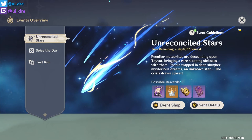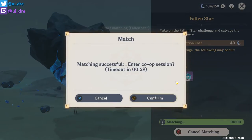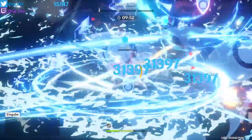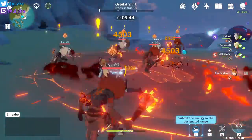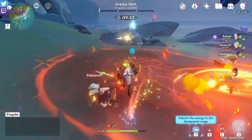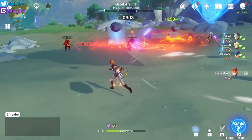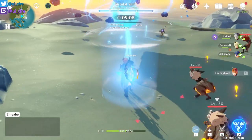Now let's hop into the event. This is the first time I'm doing it, so let's do it in co-op. I think you can clear this event way faster in co-op, so I don't want to show it in single player. It works basically the same as the Elemental Crucible event — just look for these blue field spots and press T.